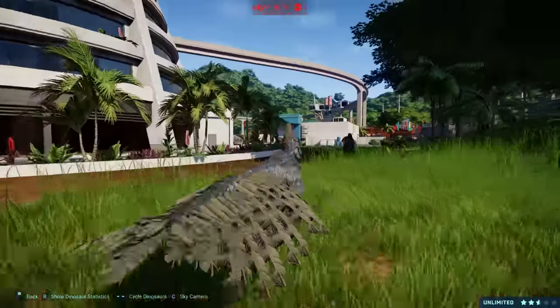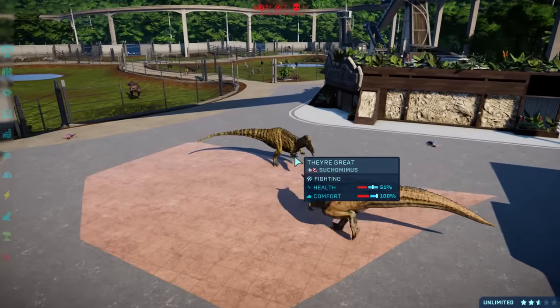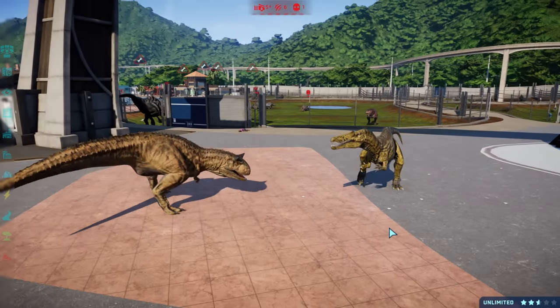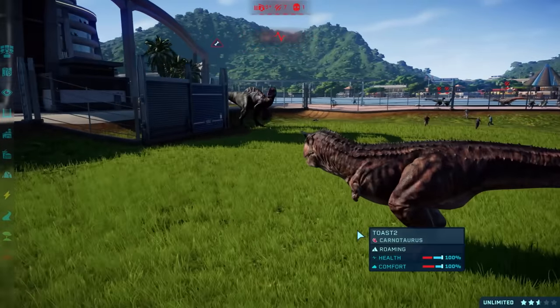They finally decide to have a little bit of a dispute - Succomimus and Carnotaurus. Who's going to win? 77% and 51% - Carnotaurus is going to win. I'd probably expect that, to be fair. Looks like this Carnotaurus is waiting for the Morlosaurus to come in here, just kind of waiting.